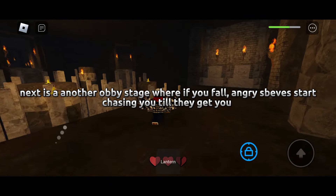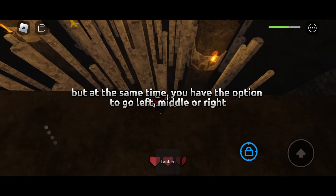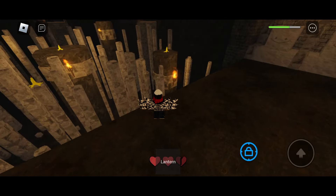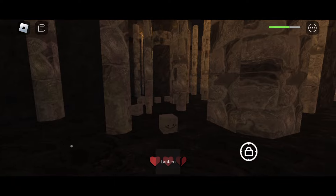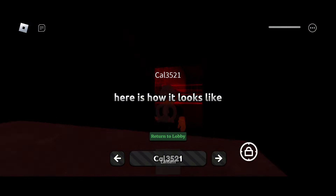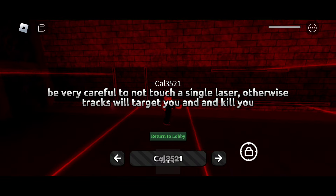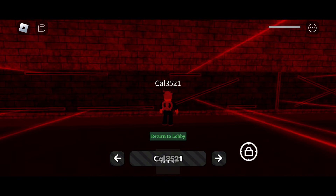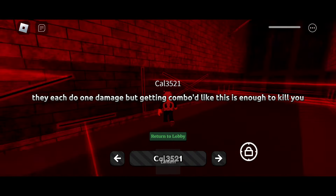Next is another obby stage where, if you fall, angry Speeves start chasing you until they get you. There are no ladders and dead ends exist, so if you fall it's over. You have the option to go left, middle, or right — it depends, but it is difficult, and they are fast too. If you choose left, you have to do a laser obby. Be very careful not to touch a single laser, otherwise tracks will target you and kill you. They each do one damage, but getting comboed is enough.